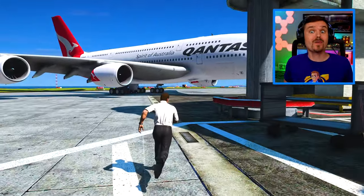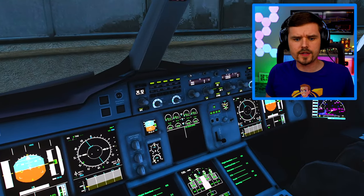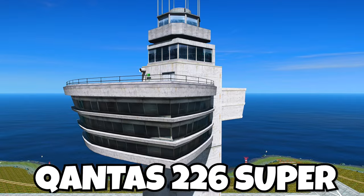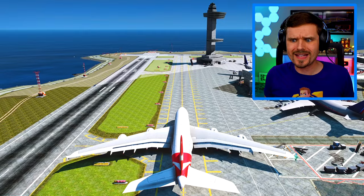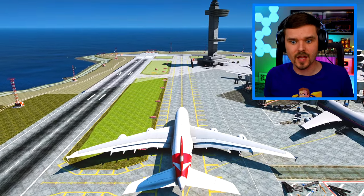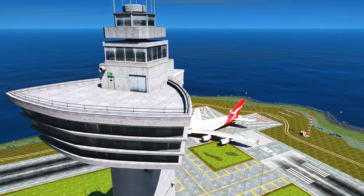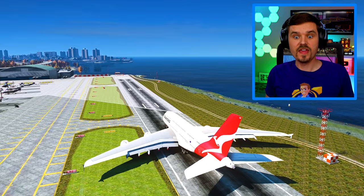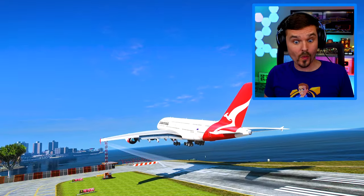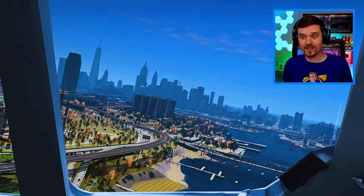Now we're Qantas 226 Super — we're ready to taxi! Qantas 226 Super, taxi and line up runway two right! Okay, off we go! Should be a fairly straight takeoff here, and then we're on our way back to Los Santos. Lining up runway two right. Qantas 226 Super, cleared for takeoff two right! Takeoff power set and we are rolling! V1! Rotate! Here we go! We got positive climb — gear up! Let's get some altitude, then we're gonna begin our turn over the city!